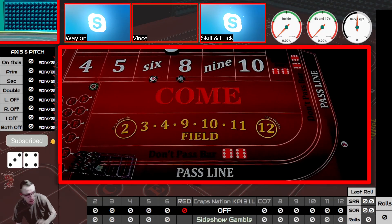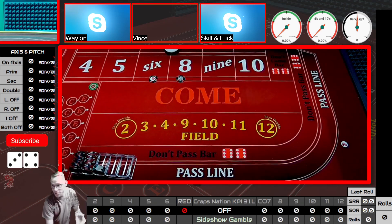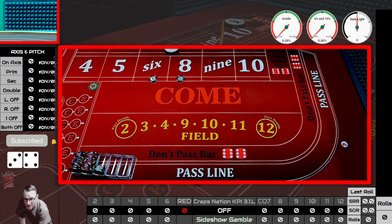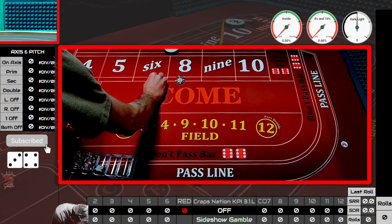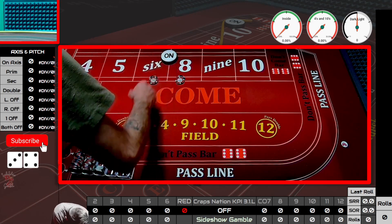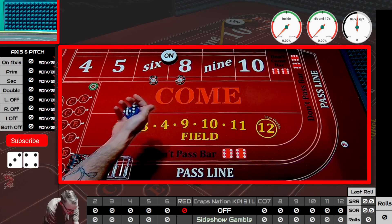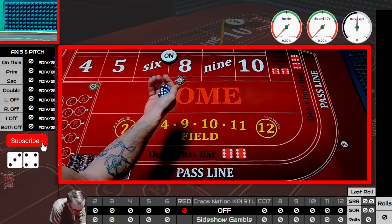Hey everybody, Chris from Sideshow Gamble. I know everyone's been playing the coin pusher and I wanted to provide some clarification. Vince did a video on it, so what I want to do is show you how I would play it — the way I was playing it in my head. We're going to random roll, I've got a 600 bankroll here, and I just want to show you guys what I would do to get out of a tier, as Vince showed it.